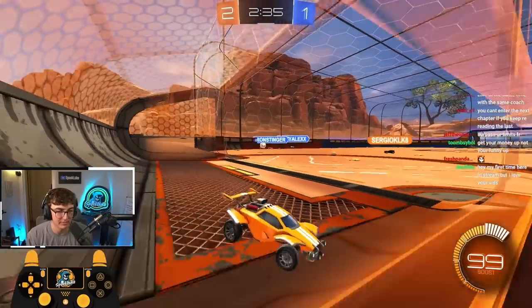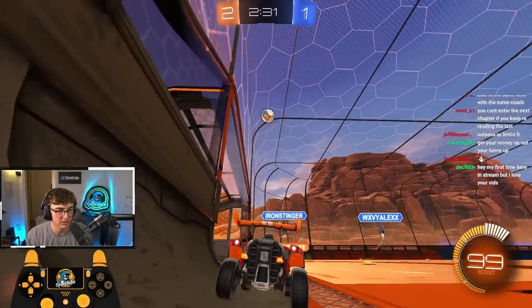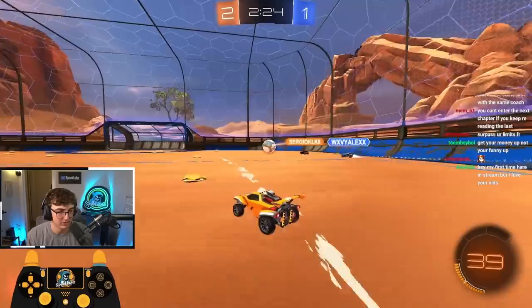Hold powerslide to land, let my teammate go, and I'll just wait back post. The ball comes super high — I don't think there's any way he scores this. Now we can push up. We're trying not to use too much boost. It looks like he's trying to demo me, so I'll just play center.